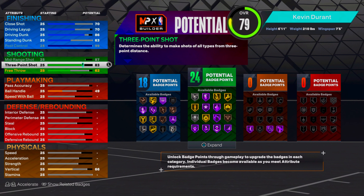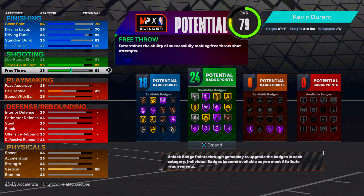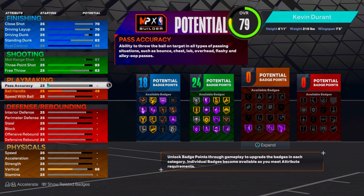Now let's get into the shooting. You want to max out your mid-range and go up to 83 on your three-ball. You could tweak it to get 85 three-ball and unlock limitless range on silver, but I personally don't take limitless range threes, so 83 is really all I need for silver contested threes. 24 shooting badges is more than enough to shoot in this game. Go to 63 on the free throw.